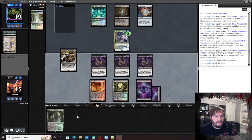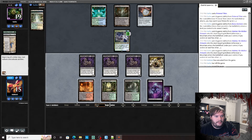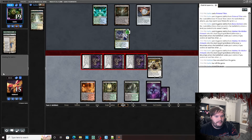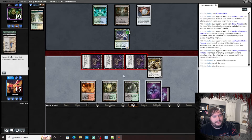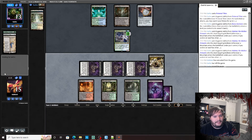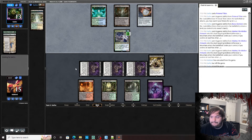Play Champion, Verdant Catacombs, go to combat, attack. What do you got to say about that? Nothing — takes it. That's the turn. Alright, we're just going to keep smashing face until he dies. Hopefully we'll be 2-0 with this deck.